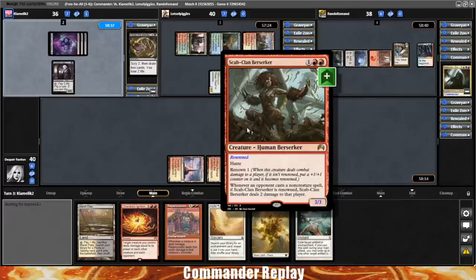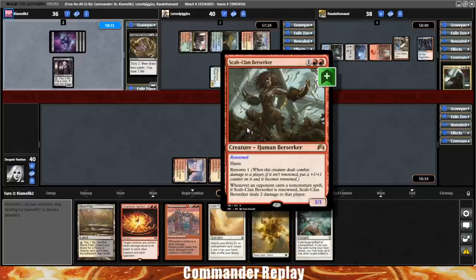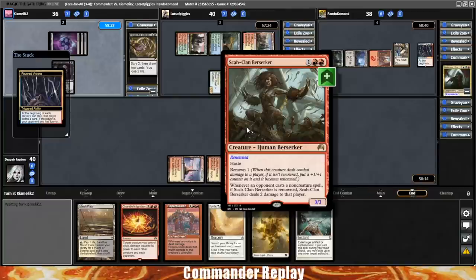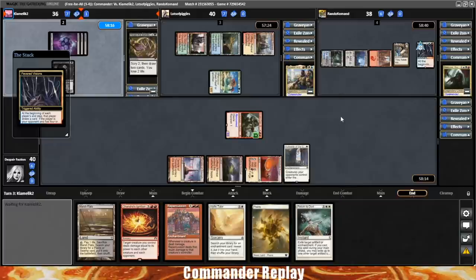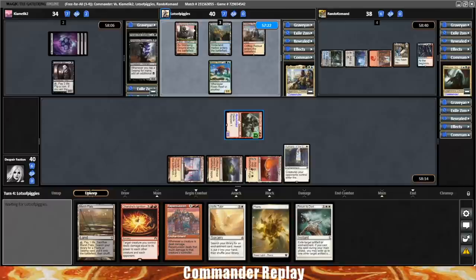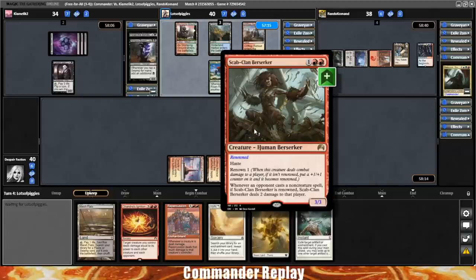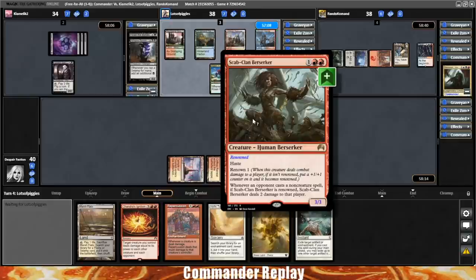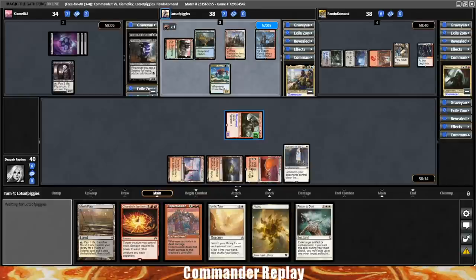A few years back — probably four or five years ago — I saw an MTG Goldfish video with a vintage deck where the entire plan was getting Scab Clan Berserker into play on turn one, because all the vintage combo decks can't play 20 spells to combo off with a renowned Scab Clan in play. It was like a Mono Red Prison kind of deck. I don't know that much about vintage but it just seemed really, really cool. Kind of fell in love with the card. Been wanting to use it in a serious way since then. Gisela is a great home for it.